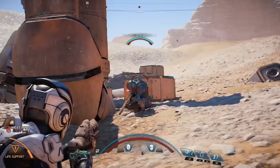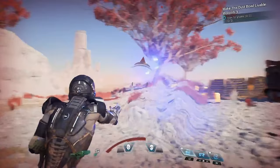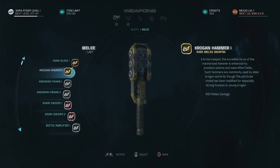Helios weapons are technology from civilizations that live in the Helios cluster of Andromeda. They are generally plasma-based, which means they are slower speed, but benefit from heat-seeking technology. While some are charge-based, the longer you charge them before releasing, the harder they hit.